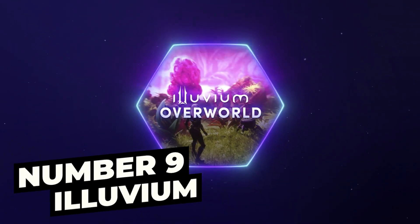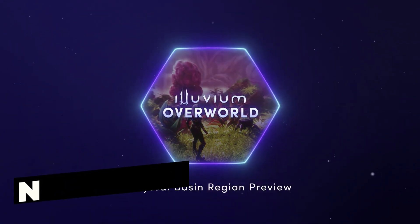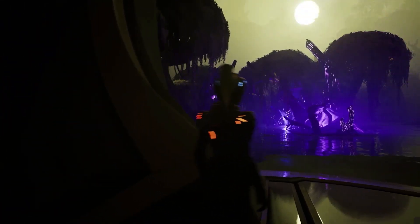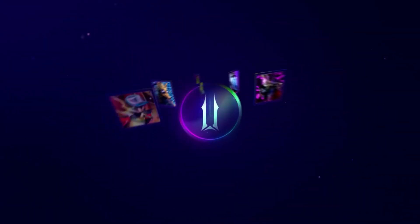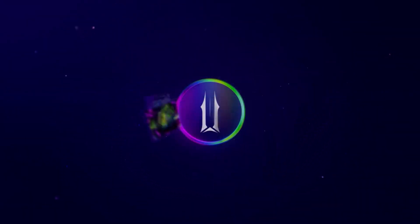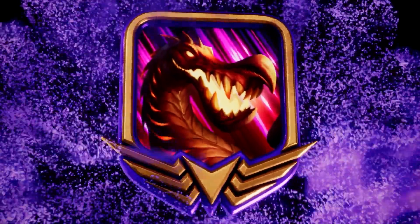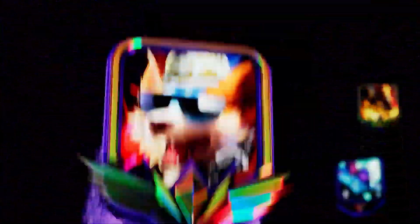Next on the list at number 9 we have Illuvium. Players can explore seven unique extraterrestrial environments in the open-world adventure game Illuvium and collect the weird species they come across. These beings, referred to as Illuvials, have unique abilities that can be improved as you instruct them, raising their value on the market. These Illuvials can be purchased or traded for other NFT commodities and agricultural resources.